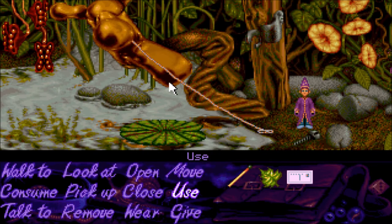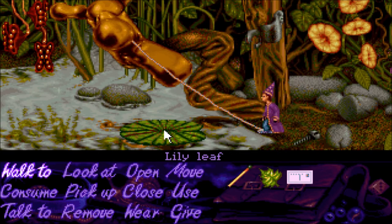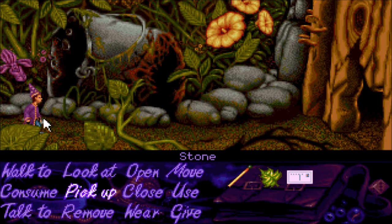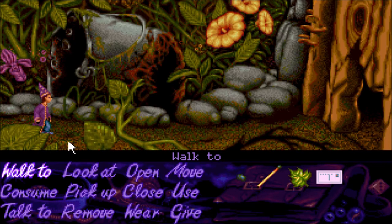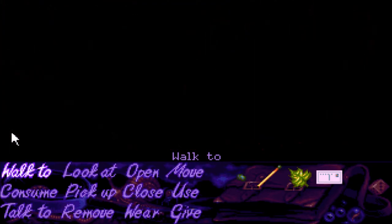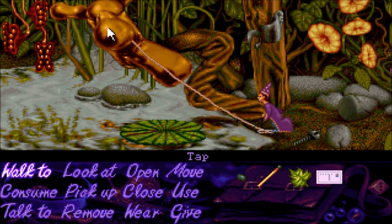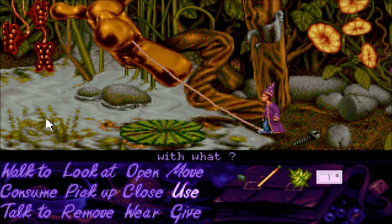Can we use the matchstick with the rope? That doesn't work either. We go back to the very dangerous screen — there's a stone there and a bucket, and that's about all. Could we throw the stone at something? It's described as a small pebble. Can we throw it onto the leaf or into the center of the pond?